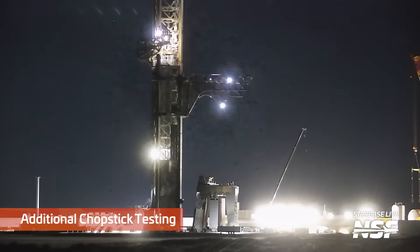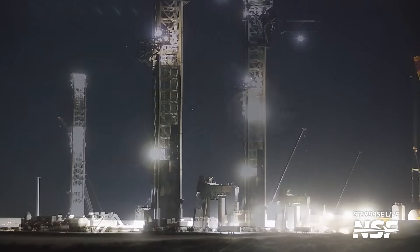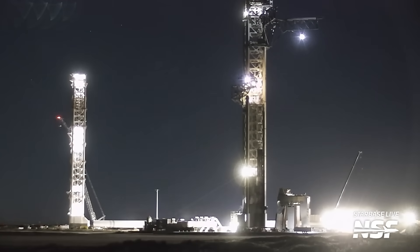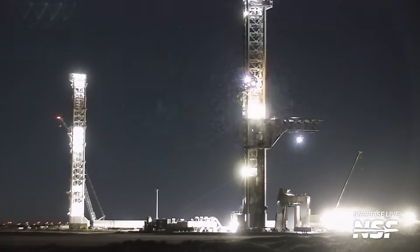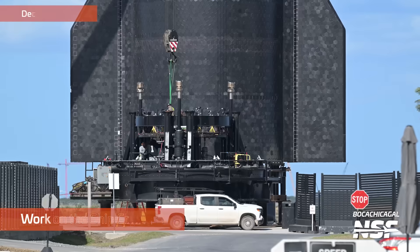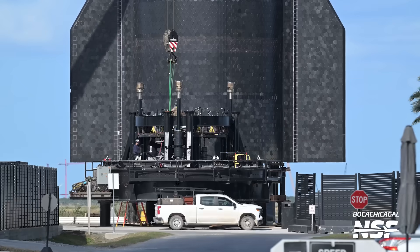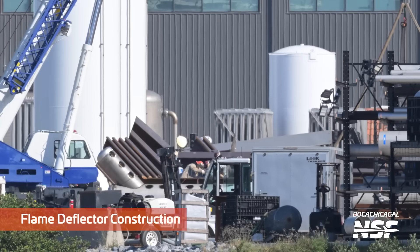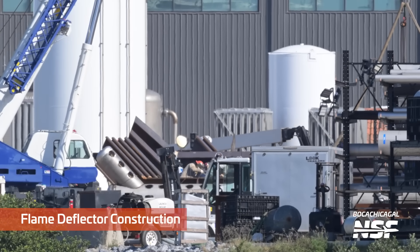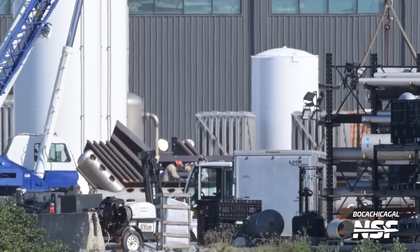Looks like we're in for some more chopstick testing here. I'm wondering, did they change something? Did they need to do some more calibration on how quickly they move, or how much they shake or rebound? There's the ship cryo stand in the background — it's not actually connected to the ship. The tiles you see in the background are further away; the cryo stand is in the foreground.